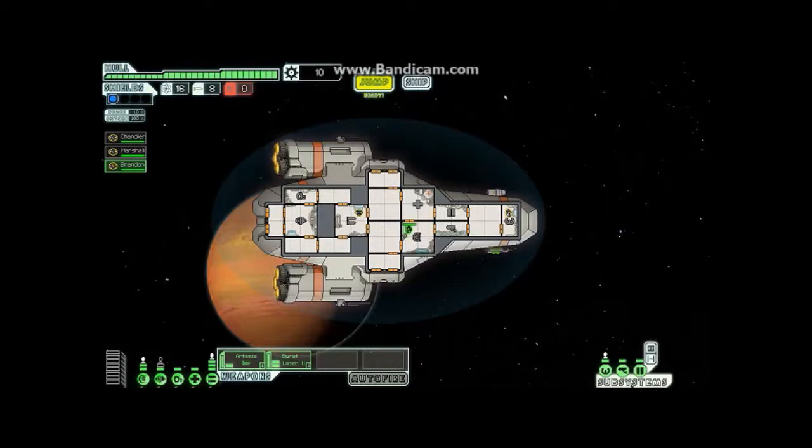The final subsystem is pretty much the most important in combat — you want to worry most about doors. Doors let you open and close all the doors on your ship. When enemies board you and you upgrade the doors, it takes a while for them to break in, so you can suffocate them by venting oxygen. You can also open all the doors if you lose oxygen in one place — it increases the speed at which oxygen regenerates.